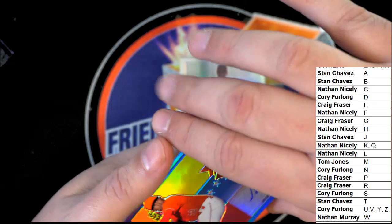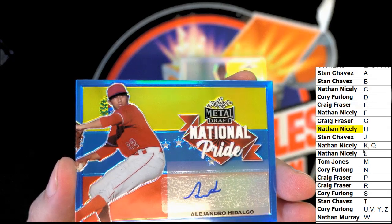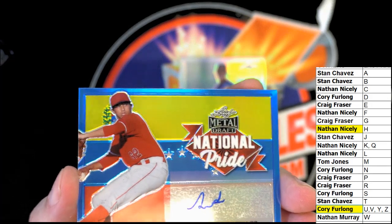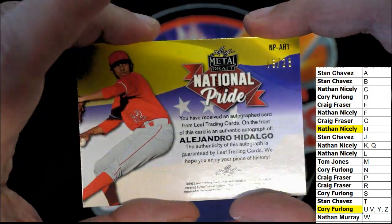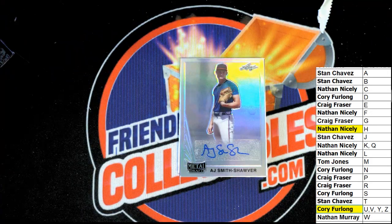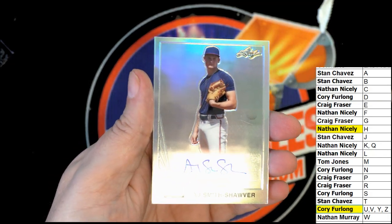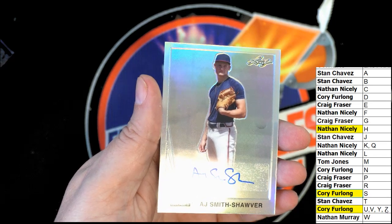National Pride, letter H — Nathan. This one is a special numbered parallel, numbered only to 35. It's 16 of 35, blue border. This one is for the S owner — it's a throwback-looking Leaf hit, and that is Corey as well. Corey's doing pretty good so far in the box break. That's an old school looking Leaf right there.